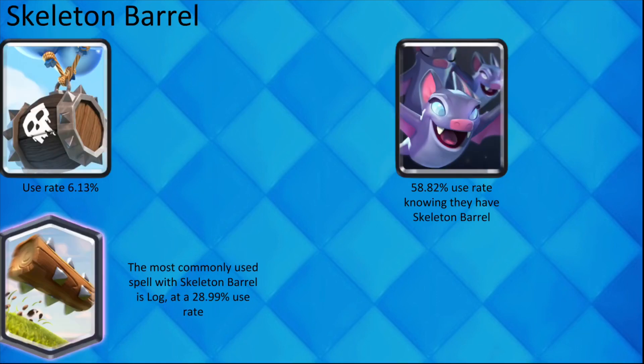If your opponent plays Skeleton Barrel, they also probably have Bats. It is hard to predict what spell an opponent with Skeleton Barrel has, but the most likely used one is Log.